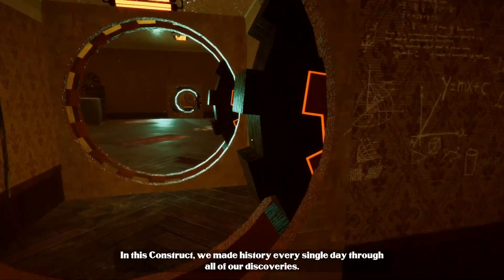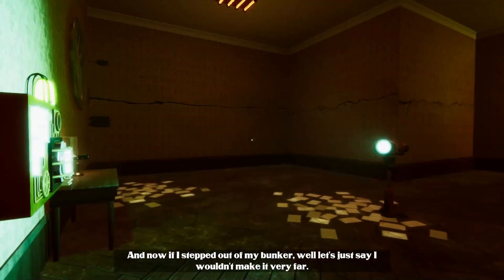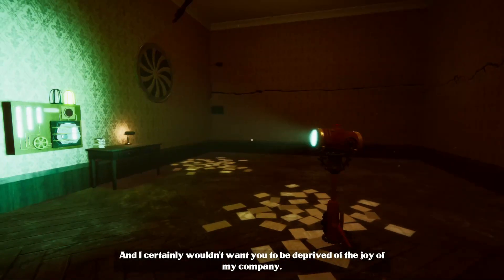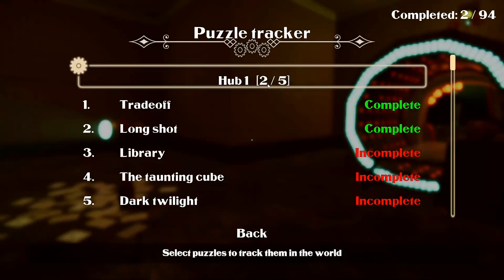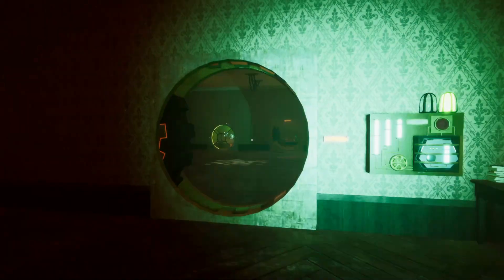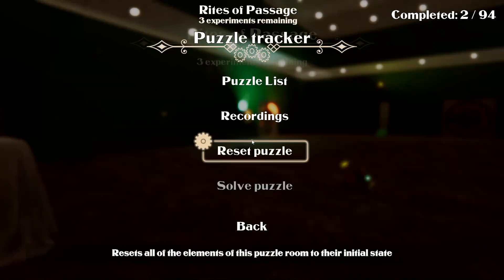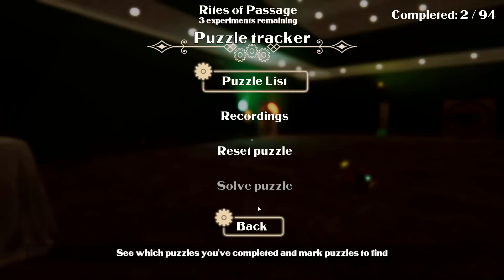The narrator says: 'What a great honor it is to freely navigate these labs. We made history every single day, but now if I stepped out of my bunker, let's just say I wouldn't make it very far.' Looking at the puzzle list now — it shows two complete. The clue to completing the puzzle was in the name: 'Long Shot' — covering both panels. The clues may actually be in the name of the puzzle itself. Next puzzle is called 'The Library.'